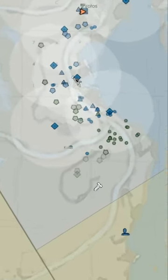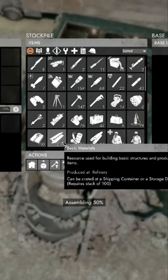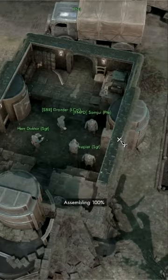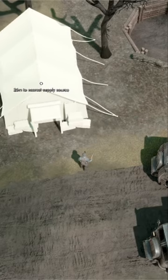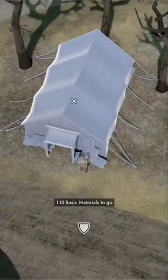Often neglected, field hospitals provide a small but cumulative bonus at the front line. They allow you to convert critically wounded soldiers, or CWSs, into soldier supplies, or shirts. Setting these up in front of a base or at the front lines makes them easily visible to anyone spawning at that base.